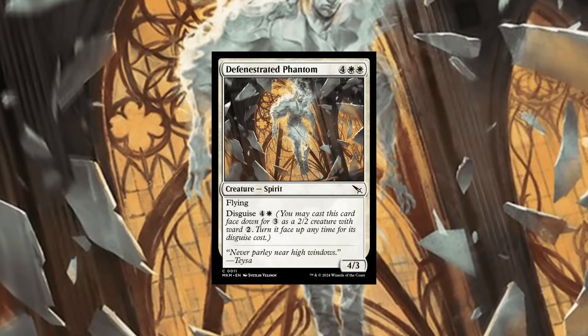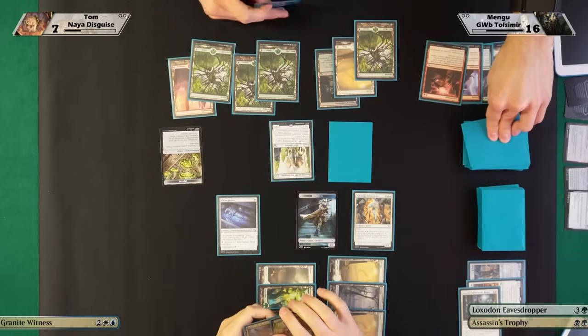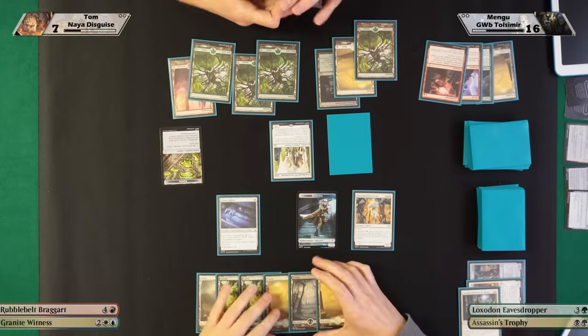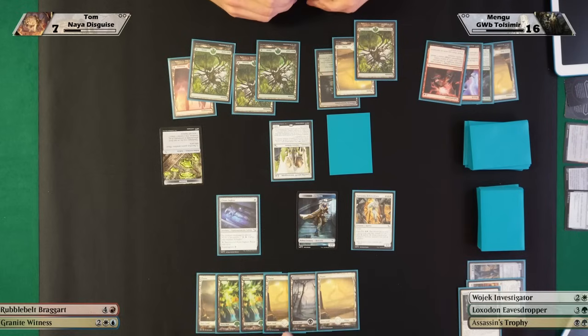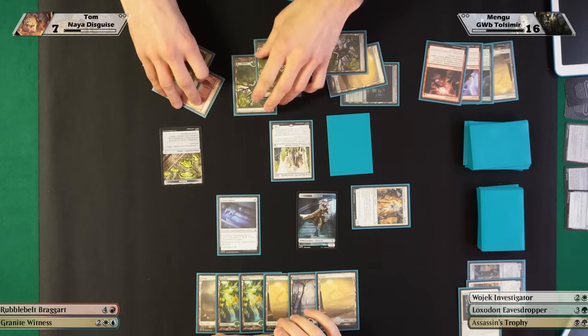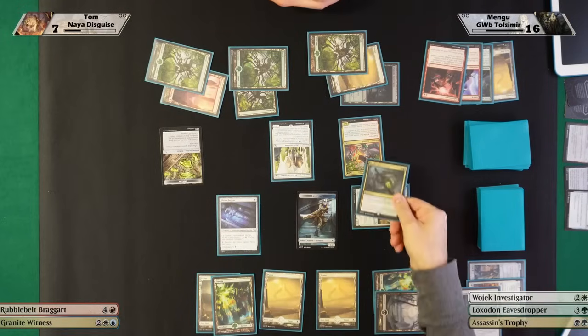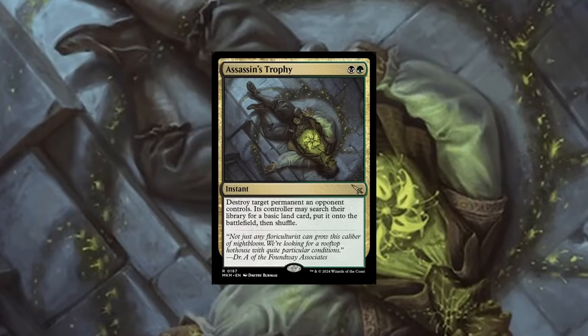Six mana — 4/3 flyer — your turn. It's gonna be hard; hopefully two attacks and I win. You killed one before — let me have a second one. I'm gonna pass without attacking this time. No attack, no land — untap, draw. You're at seven. Hmm, I'm going to attack with my 4/3 flyer — do you have anything? I'm gonna reveal my trap card — oh, it's a 6/7 reach! Hold on, I have a response — my splash card, Assassin's Trophy all the way from Guilds of Ravnica, ready to kill your thing, and you get a basic land.